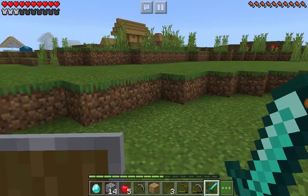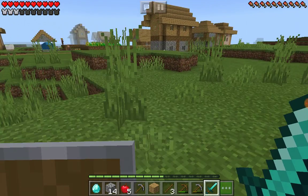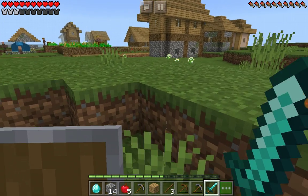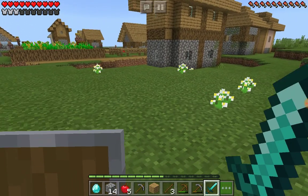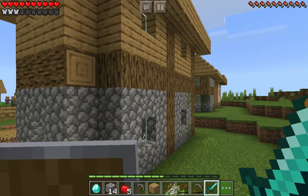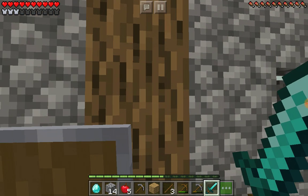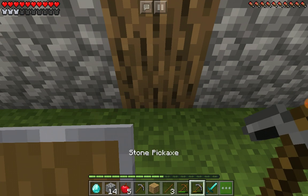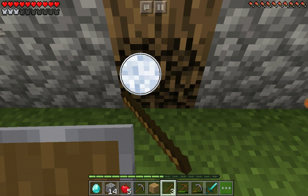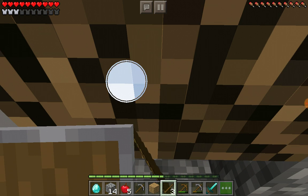I'm going to steal the wood from the villagers' houses. That's not so cool, right? So cool. But don't worry guys, I don't chop down people's houses in real life — I just do it in the game. Imagine if I did that in real life. Oh, imagine. Just imagine.